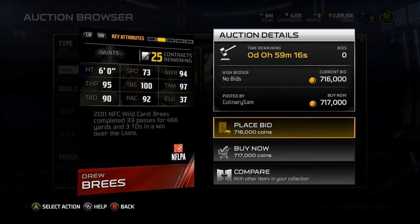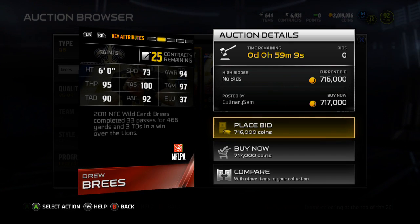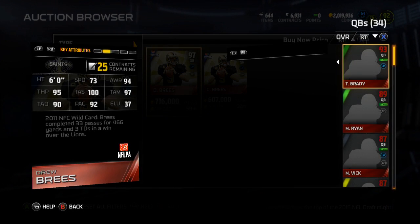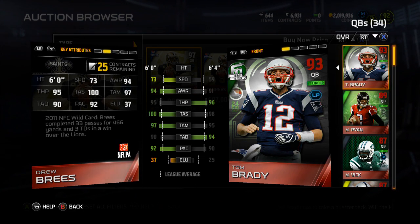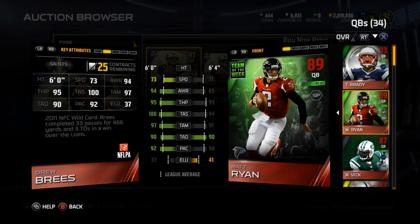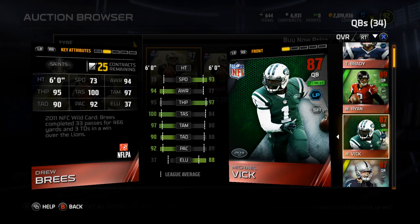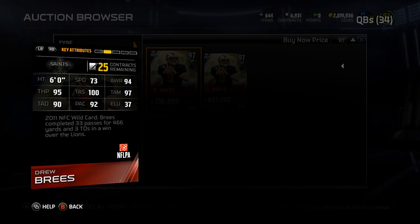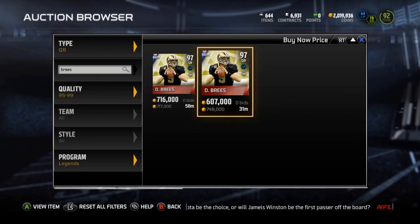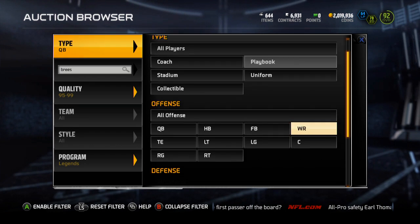94 awareness, 95 throw power, 100 throw accuracy short, 97 throw accuracy mid, 90 throw accuracy deep. That kind of ruins the card for me — I kind of want my cards to be able to throw the ball deep. We've got Brady with a 94, Matt Ryan has 90 throw accuracy deep, and Vic only has 88 but his throw power is a lot better. But 90 deep for a 97 overall card? That seems a little weak to me.